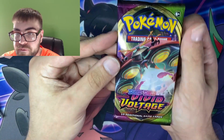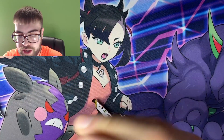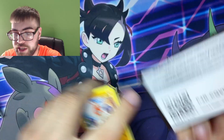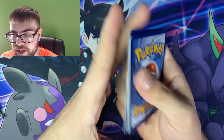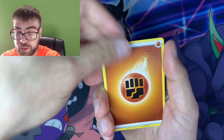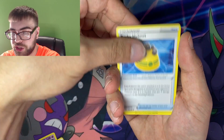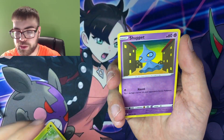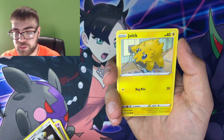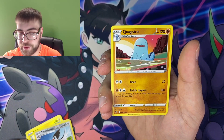Last pack, we got a Vivid Voltage. Let's see that chunky Pikachu. One of the coolest chase cards that I've seen since probably Hidden Fates. I'm gonna guess Water. We got a Fighting. I really like the Chunky Pikachu — everyone likes the Chunky Pikachu. He's the mascot of Pokemon. We got Pharisee, Joltik, a Reverse Trumbeak, and a Quagsire.